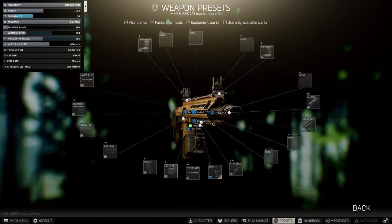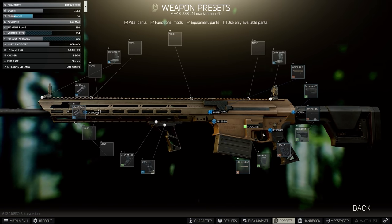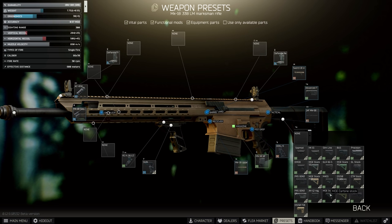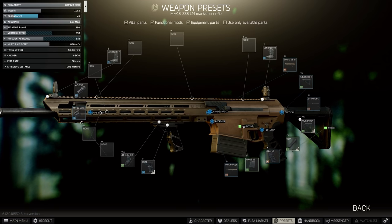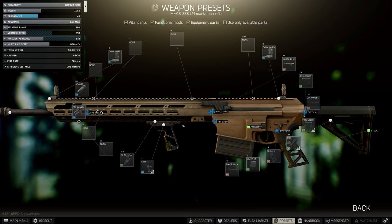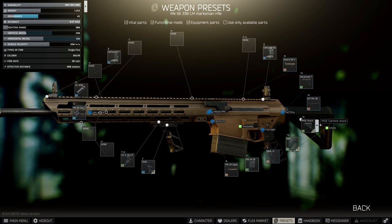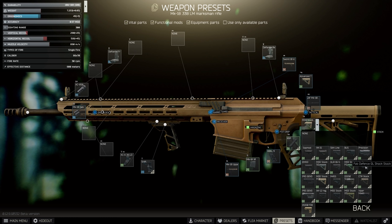Especially if you are throwing bigger scopes on top with a mag full of heavy ammo, you may consider switching out the PRS Gen 3 for the Magpul Moe, which gives you the best of both worlds when it comes to recoil and ergo. But if you're going to go all out, there is a stock I love using called the GL Shock stock. You do sacrifice a decent amount of recoil reduction, but you gain an additional three ergo and it's also lighter, which gives you a slight advantage. The Magpul Moe is going to be the best option across the board, but if you want every drop of ergo, the FAB Defense GL is definitely the way to build this gun.